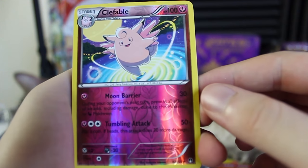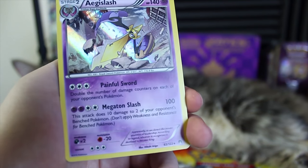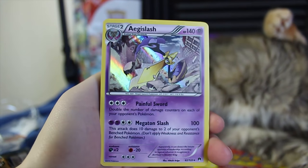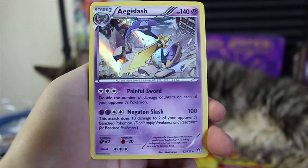Two reverse-holo rares in this one, and the last card of the week — Aegislash Holographic! Are you kidding me? I'm trying to celebrate getting a holographic and you're licking your butt. Okay, we're gonna put that out of frame. So yeah, we got one holographic out of this at least, which I'm pretty excited about. It's got Megaton Slash and Painful Sword. From this point on, if you want to stick around for the gameplay, definitely stick around — otherwise I'll see you guys next time. Let's put that code card in and get some online gameplay going.